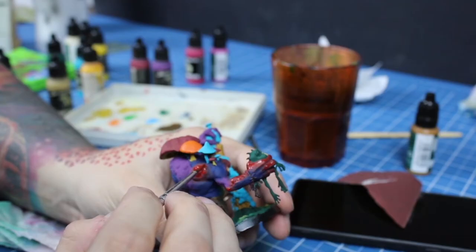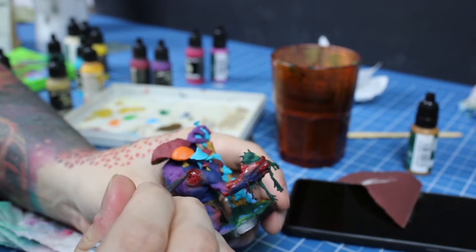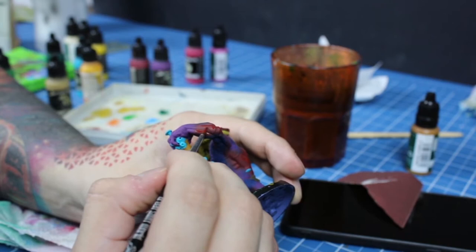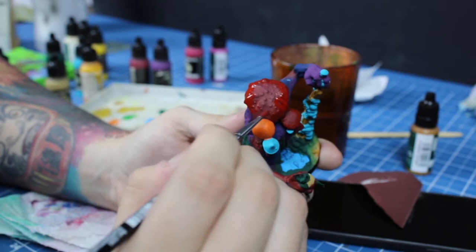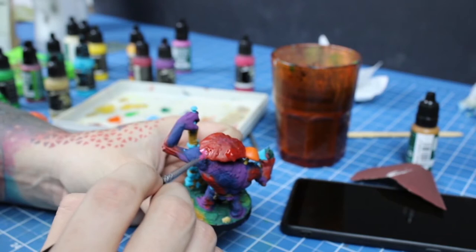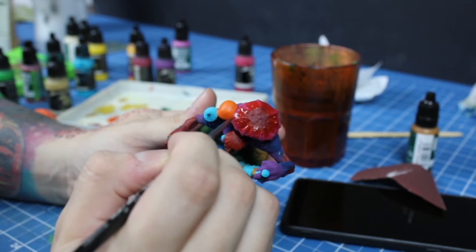Now I'll move to the mid-tones of the skin, starting with red. We'll layer it over the deep red. All of the highest points of the model's volumes will receive a layer of red, and the largest mushroom will have a tone gradation — deep red in the middle and lighter at the borders. I'll use fuchsia, a color close to pink, and start on the highlights for the red skin, limiting myself to the highest and most central parts already layered red.